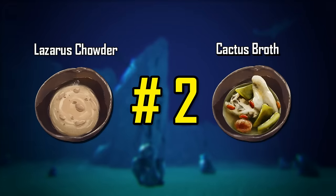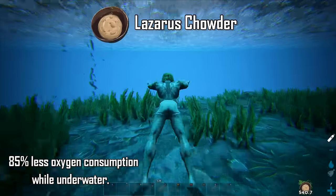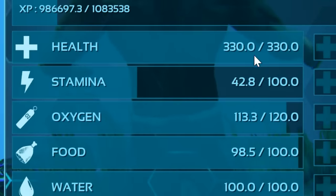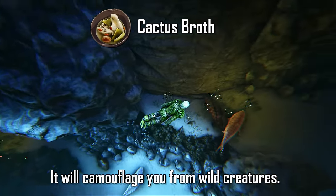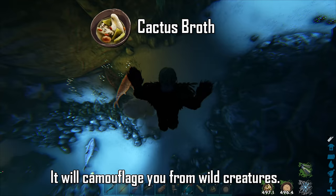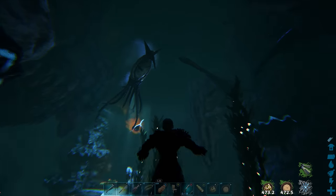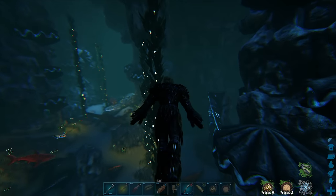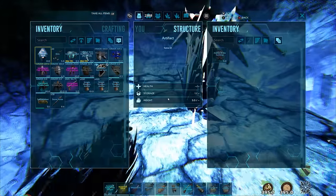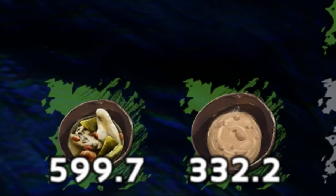Lazarus Chowder and Cactus Broth are very crucial when consumed underwater. Lazarus Chowder gives your player 85% less oxygen consumption while underwater and 1.2% stamina per second, which means you'll basically have unlimited stamina when swimming. Cactus Broth, introduced with the Scorched Earth DLC, makes wild creatures notice you less, basically camouflaging you from them. Combining both will enable you to get past the most dangerous threats underwater — extremely useful in artifact caves. You can even top up your Cactus Broth using the wooden chair technique without the timer running out.